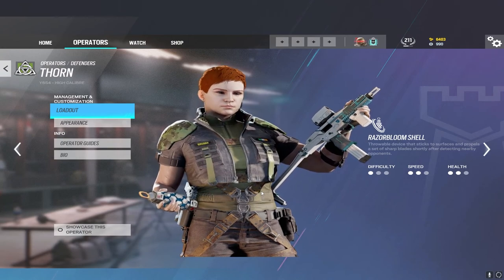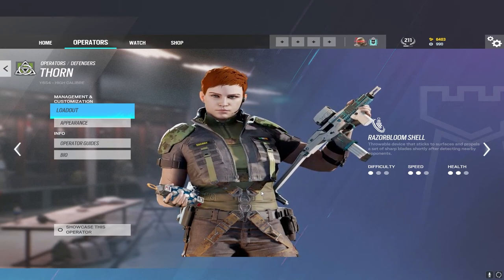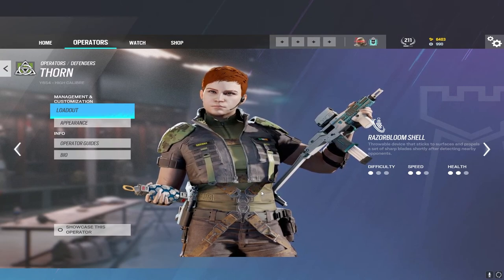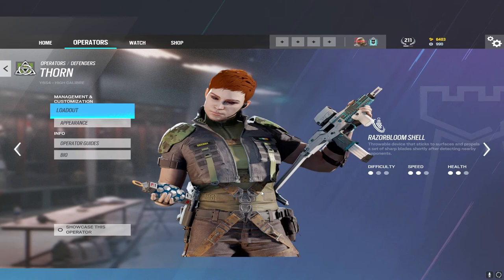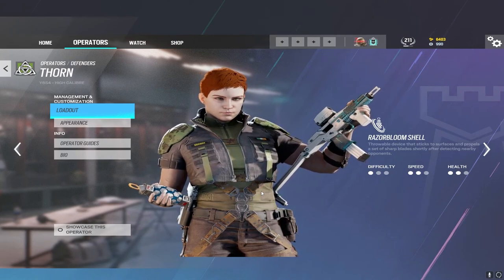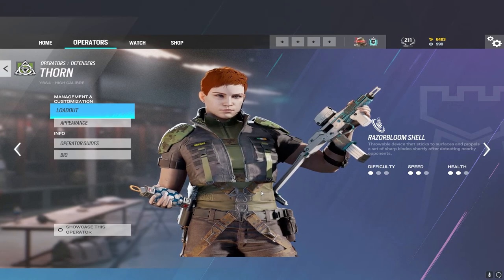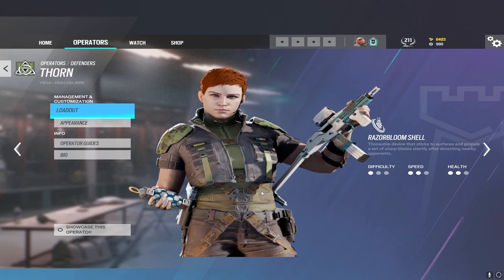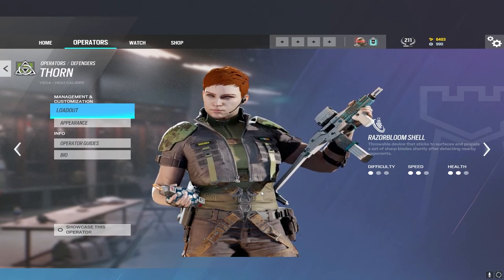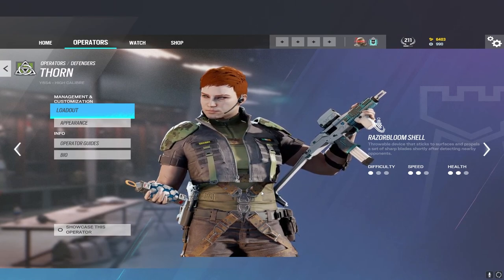My tip with Thorn is you can hide razorbloom shells in floorboards and walls using your .50 cal SMG to break floorboards. The only issue is the bright lights on them make them easy to see, so place barbed wire on top of the floorboards over your razorbloom shell. Now they're virtually impossible to see, and the barbed wire slows the enemy down making it much harder for them to escape the blast.